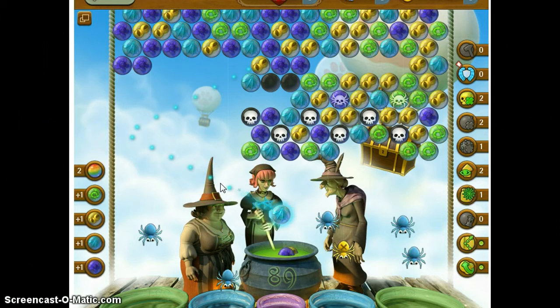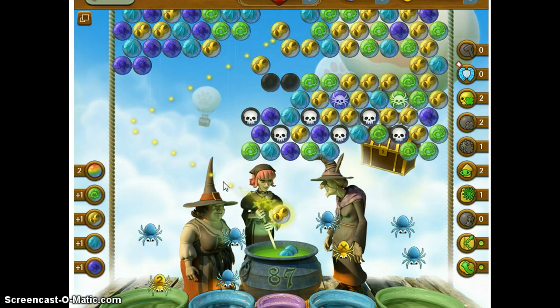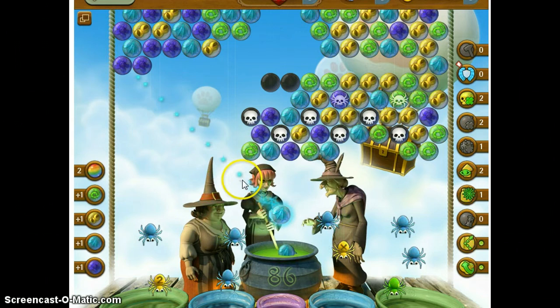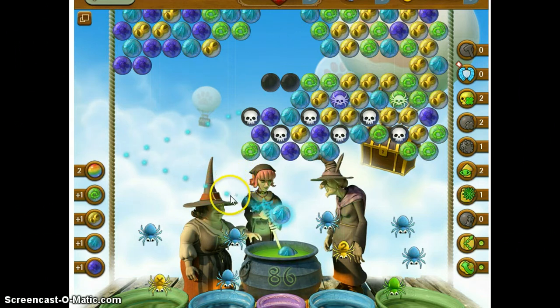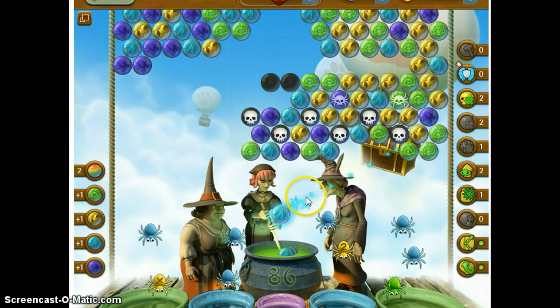I'm going to get this knocked down pretty quick, I hope. This should take down the bottom part. And I didn't see any spiders at the top. I didn't have to do much on that other side. A lot will depend on your color layout. It didn't work, because I do have to take out the other corner. Surely I can do that — I just have all the right spiders. I've got to get that gold out of there.